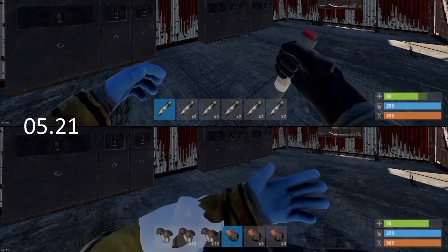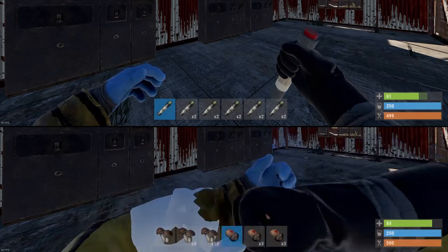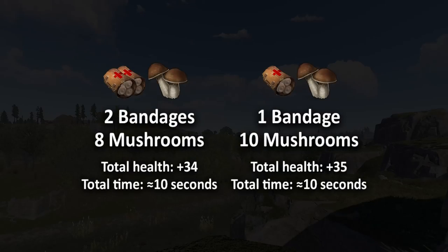This is where I came up with 2 alternative options. Option 1: consume 1 more bandage and eat 3 more mushrooms, giving a total of 34 health in 10 seconds — 10 health from bandages and 24 from mushrooms. Option 2: use no more bandages and instead eat 5 more mushrooms, giving a total of 35 health in just over 10 seconds — 5 health from bandages and 30 from mushrooms.